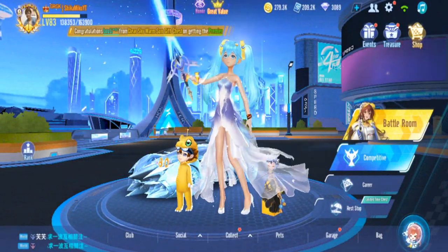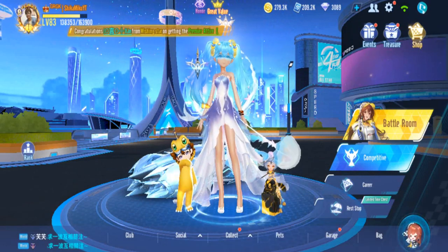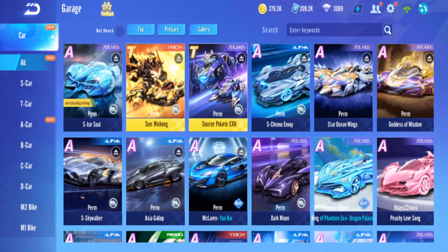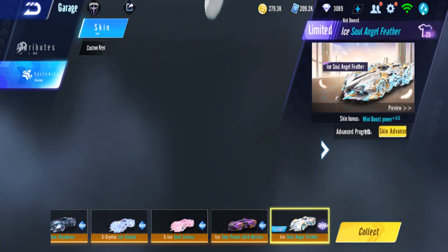Alright guys, I'm back in Garena Speed Drifters. The new skin is already here — it's the ISO Angel Feather, the one I use in my WeChat server as well. You can see it right here.